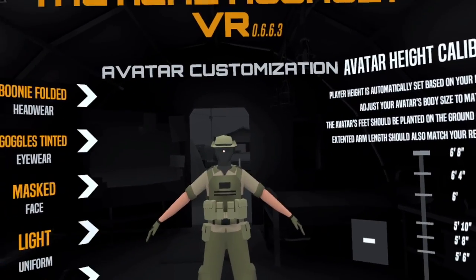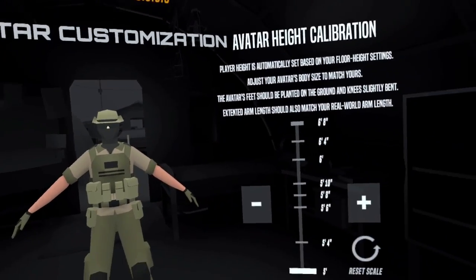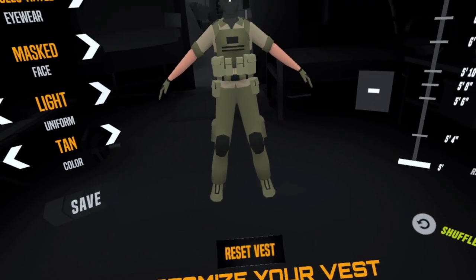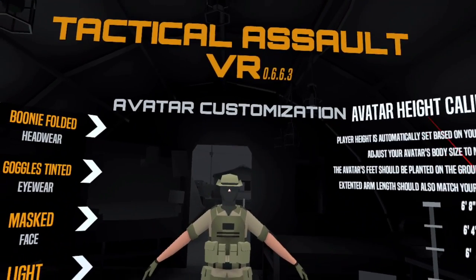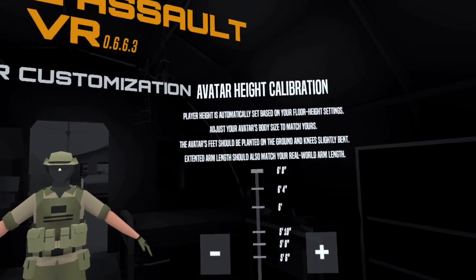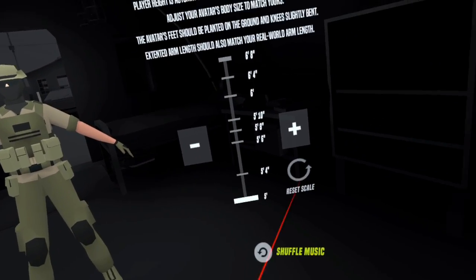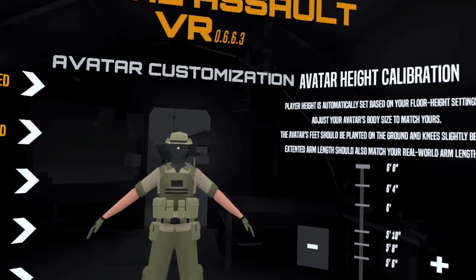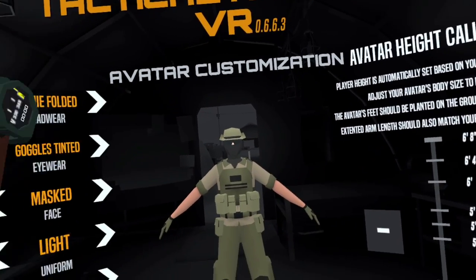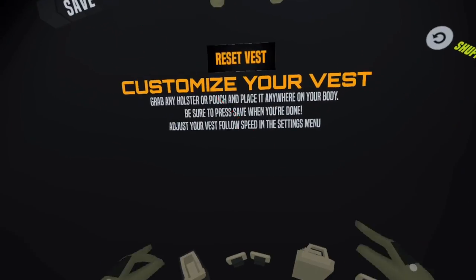This next part is really important: over here is something called avatar height calibration. Depending on what you set it to — if it's your real height — then everything you do, crouching down to grab things, running, shooting, should feel normal. Do not set it above or below your real height; it won't change your in-game height. Set it to your real height. I find it's best when the on-screen eyes are looking right at mine.